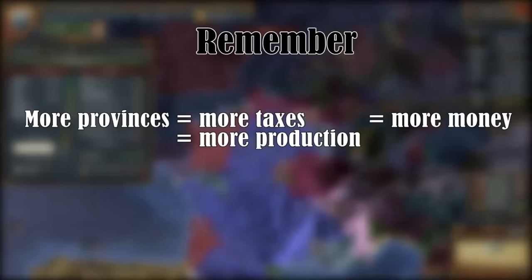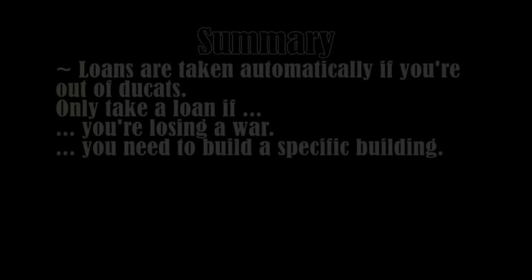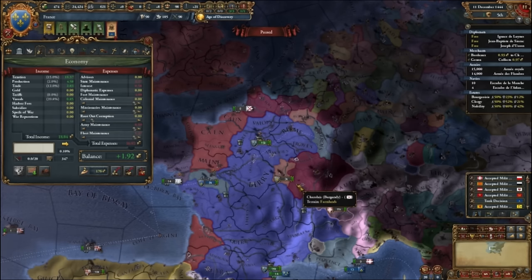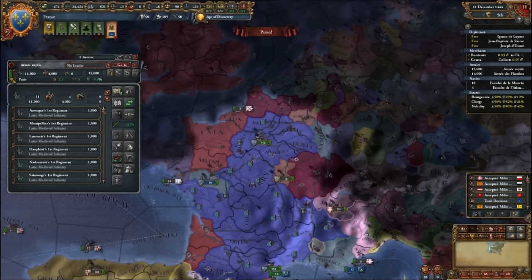Just remember that more provinces usually means more taxes and therefore more money. If you are low on money or want to construct an expensive building, you can manually take a loan — you automatically take a loan when you are out of money. In general, try not to take loans if it's not necessary. If you are not in a war, it might be a good idea to slide your army maintenance all the way down to earn more money. Be careful however — if the slider is down, your armies will almost guaranteed lose any battle, and if you slide it back up, it takes some months before your army is at full strength again.